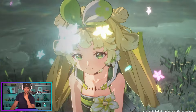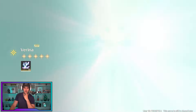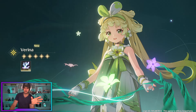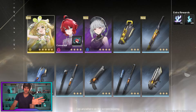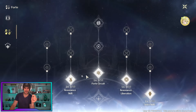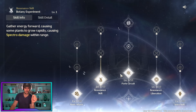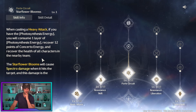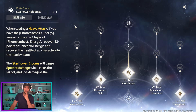Is this the chick? The kung fu one? Verina? I don't know. She must be a healer — we must be having some heals here. Resident skill — spectra damage in wave, heavy attack, recovered 12 energy, recovered health. So there's our five-star healer.